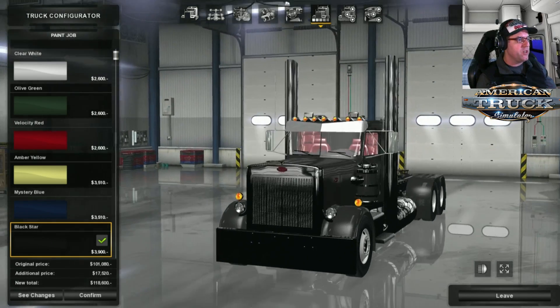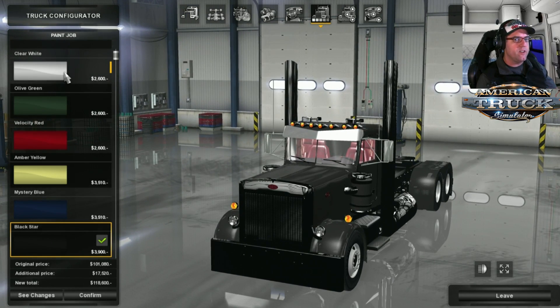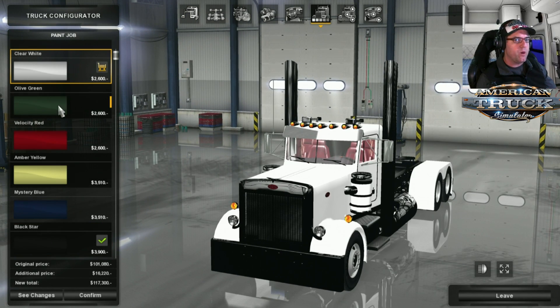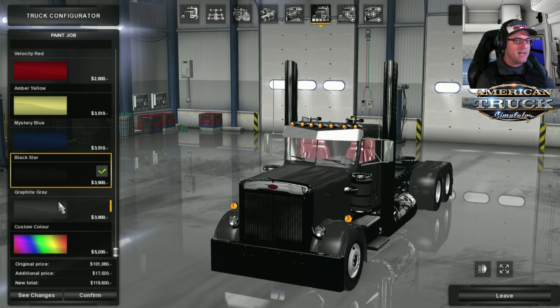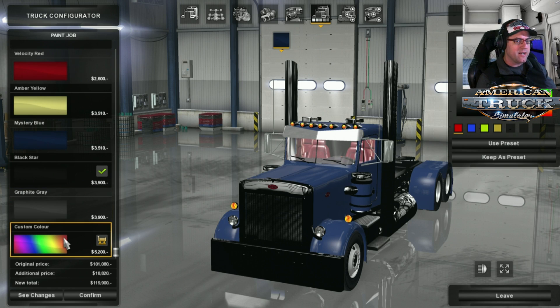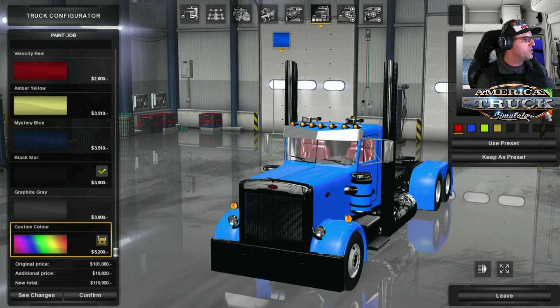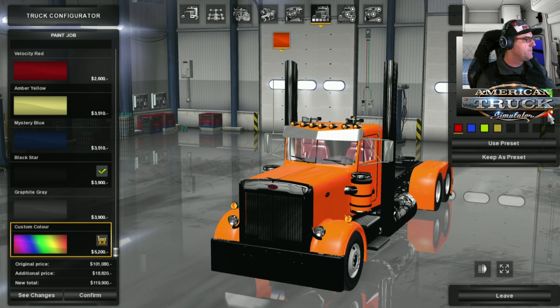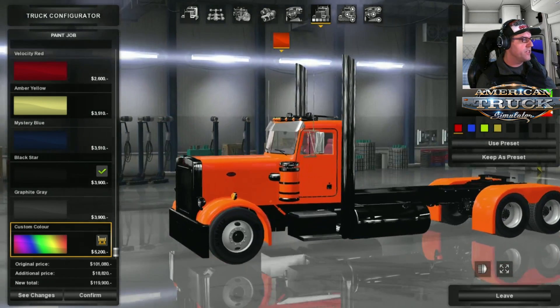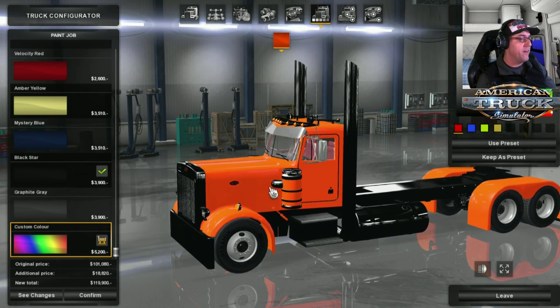Now over to the paint jobs. We have a nice little selection here - clear white, olive green, velocity red, amber yellow, mystery blue, black star, graphite grey, and custom colour, which allows you to choose any custom colour you'd like. We're going to choose an orange for today. It is nice and very bright, isn't it.